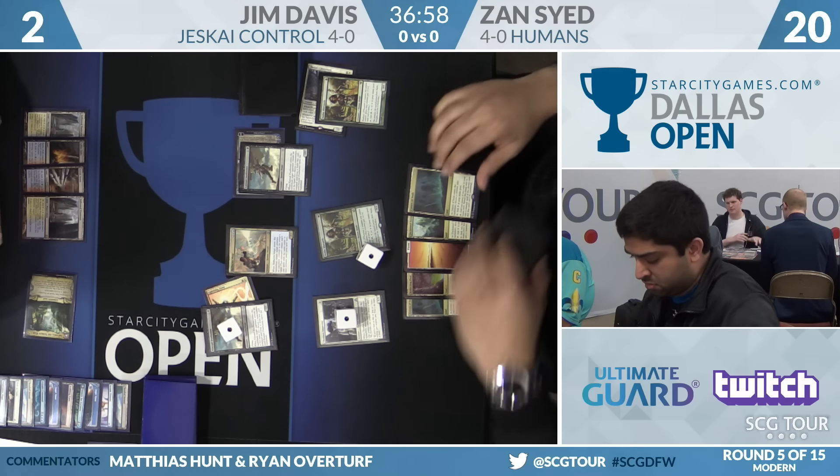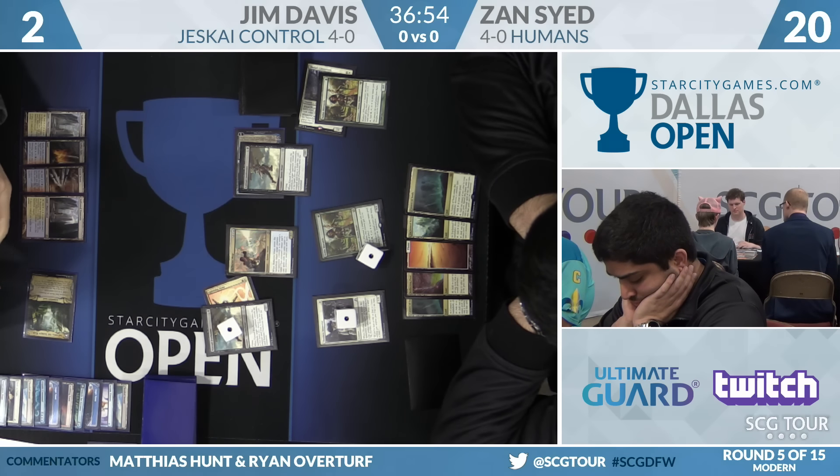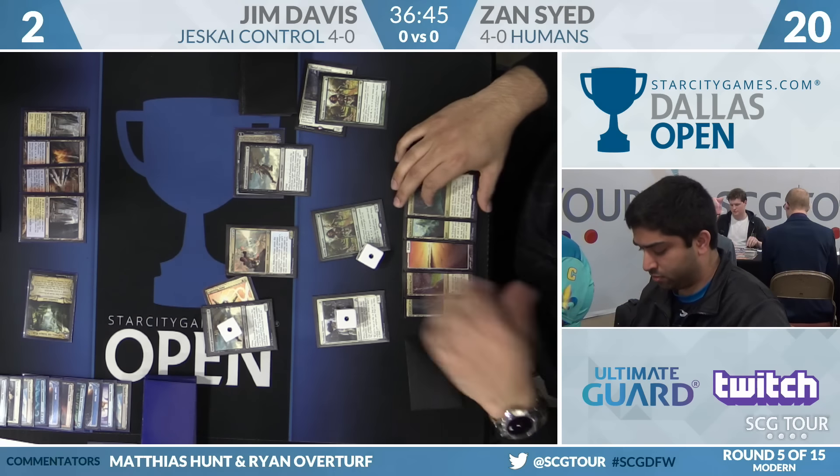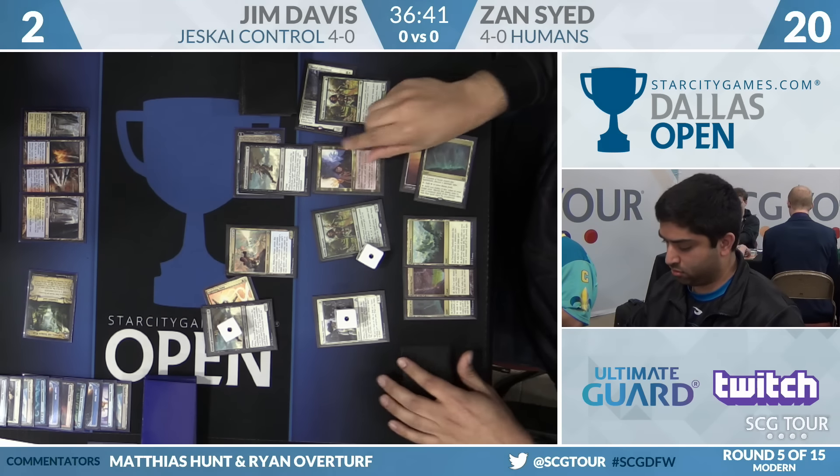Is there anything Zan could have that blows out the Lightning Helix? Nothing at instant speed. If he draws Thalia's Lieutenant, it's a lot of extra damage — would have to count to see if that's enough. Jim might not even need to cast a second Lightning Helix; if Zan draws Thalia's Lieutenant, it'd be enough.